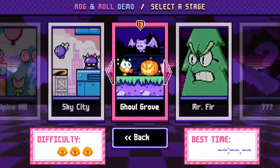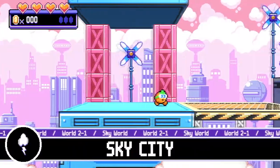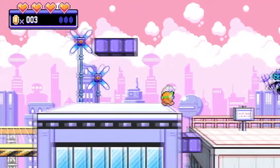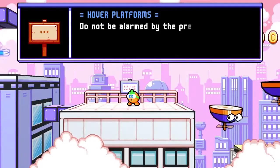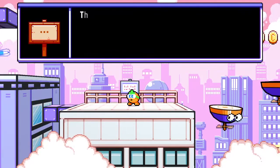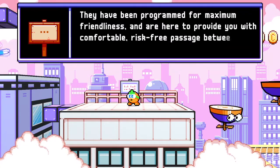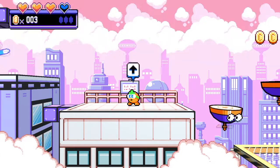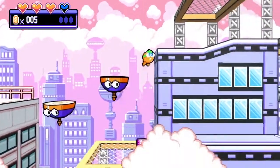Let's try Sky City and see how it is, and then maybe do the boss. That wasn't too difficult a level — I was down one health, so we've got to be a lot more careful here. A sign reads: 'Do not be alarmed by the presence of hover platforms. They have been programmed for maximum friendliness with comfort, risk-free passage between rooftops.' Okay, well that's useful, good to know.